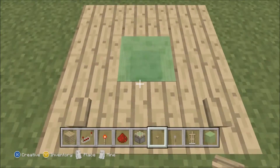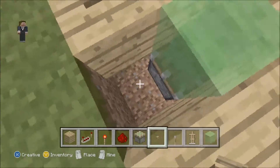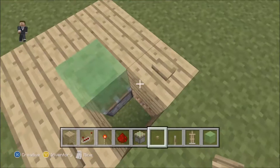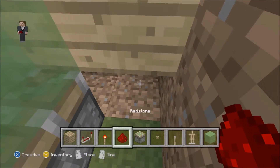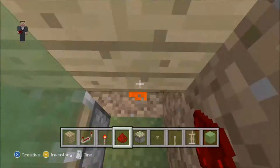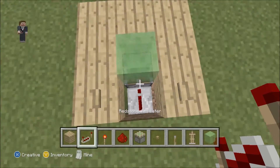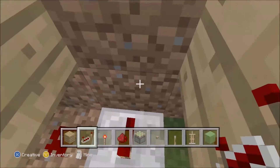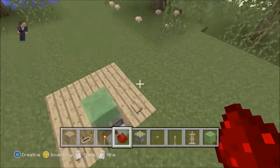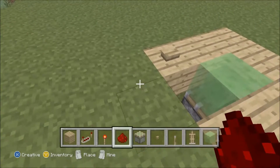We're obviously going to need to extend that sticky piston to push the armour stand up. Underneath whichever button you want — I'm going to do the right one — place a piece of redstone right under it so when you hit it, it powers that. Then you want to link it right into the piston: place a repeater, destroy the two blocks in the way, and connect it with some redstone. You can see that when I hit the button it shoots up, lifting up those blocks — but that's not a problem for this build.